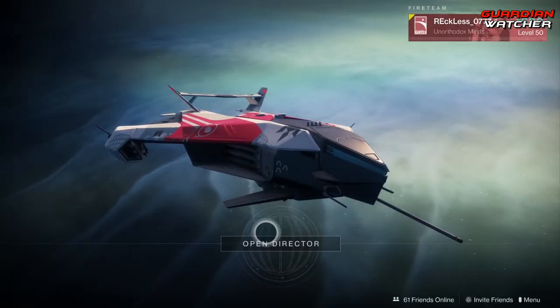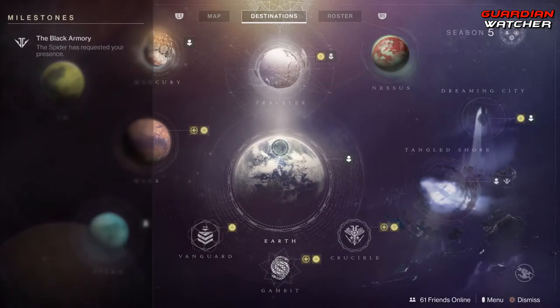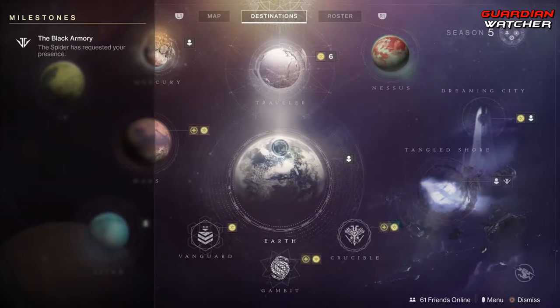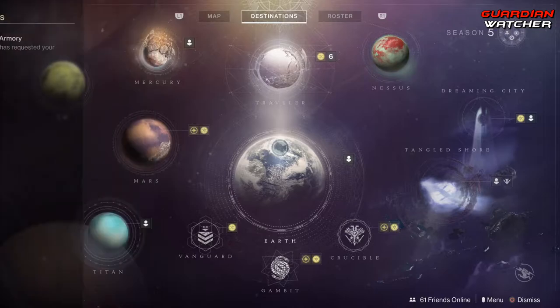Let's go ahead and start off with the challenges for this week. Going up top under Milestones, we have the Black Armory — the Spider has requested your presence, so we will be making a trip to the Spider.